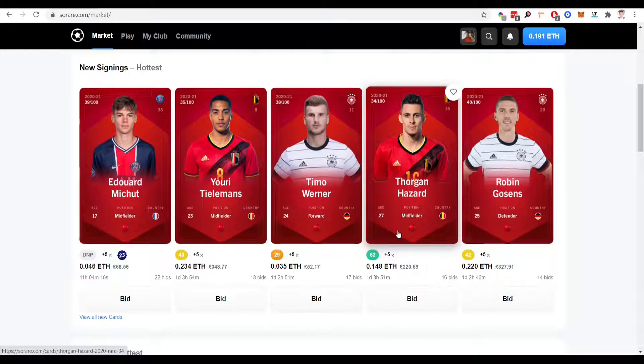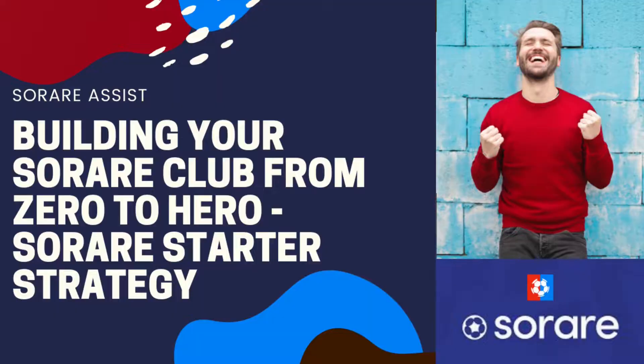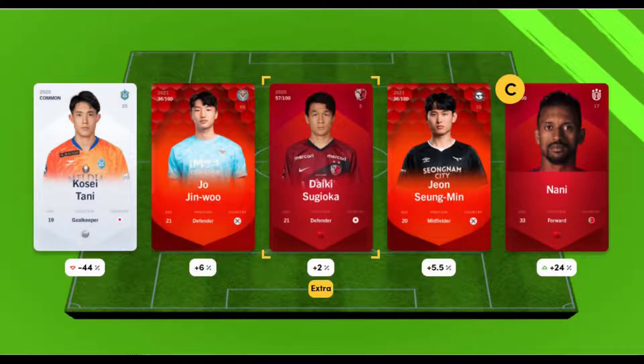All these players are around or below £100 at the time of recording — some are as low as £30 and at most £150 for memory strikers or more elite players. These players are all good enough to hit the ETH thresholds in most weeks, even if you're using a common keeper. These selections also tie in with my video on building a Sorare team from zero to hero, where the principle was to use four rare cards and a common keeper to get those ETH thresholds most weeks. A link is in the description below if you want to watch that.